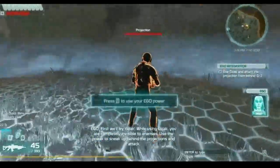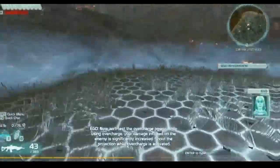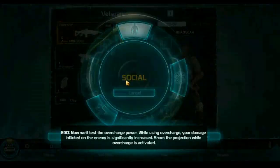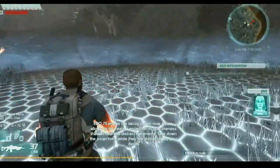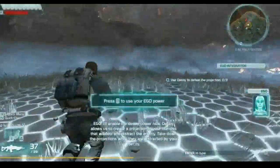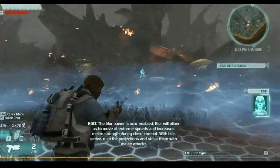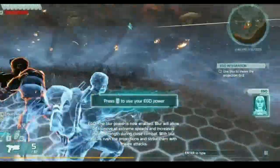Ego power — while using cloak you are completely invisible to enemies. That's cool — use the power to sneak up behind the projections and attack. Now we'll test the overcharge power — while using overcharge your damage inflicted on the enemy is significantly increased. The decoy power allows you to create a projection that will fool and distract the enemy. The blur power is now enabled — blur will allow you to move at extreme speeds and increases melee strength during close combat.